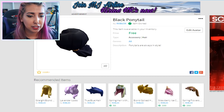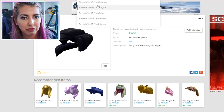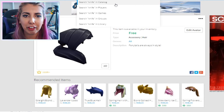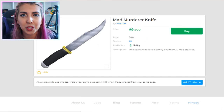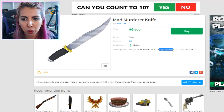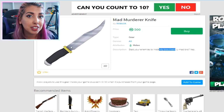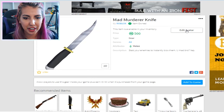Now we have the hair. We also need to find — I mean, they're not gonna have a knife, are they? That's like Yandere-chan's main thing. I don't think there's gonna be a knife. There might be. Oh, there is a knife! I'm kind of concerned but also living for it. 'Stab your enemies to instantly block them.' That's definitely something Yandere-chan would do, so we're gonna buy it — the Mad Murderer Knife.